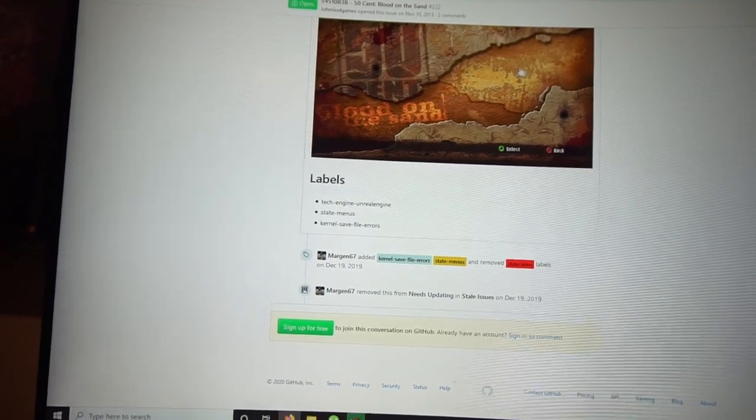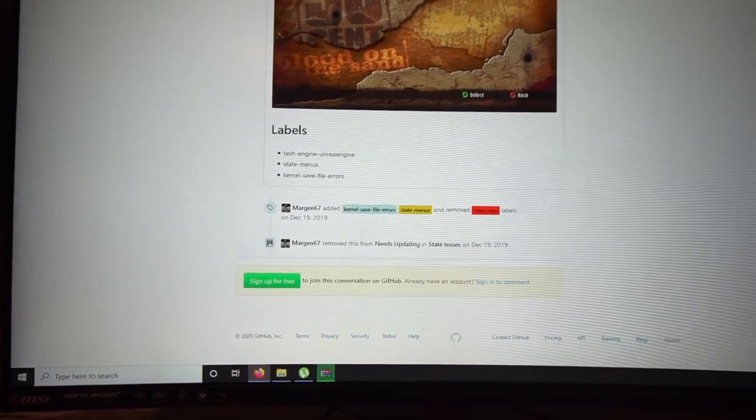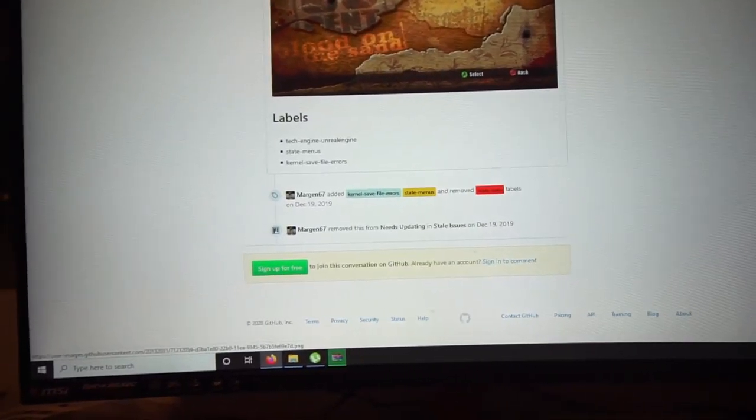I'm literally on my computer here with the GitHub open and I looked up 50 Cent. Look at this - 50 Cent Blood on the Sand, state yellow menus. You can see people show this and boom - hangs on loading screen. That's exactly what we're dealing with right here. Basically the emulator is not perfect enough to play this game. I strongly suggest - and I'll include the GitHub in the description - that you look at this list to make sure a game is playable before you try.